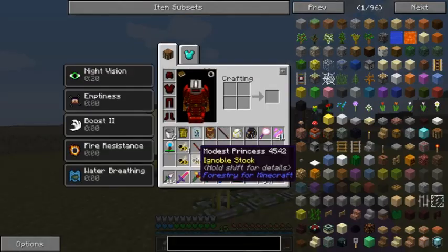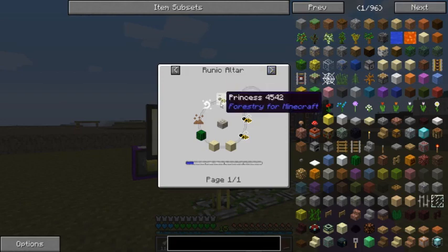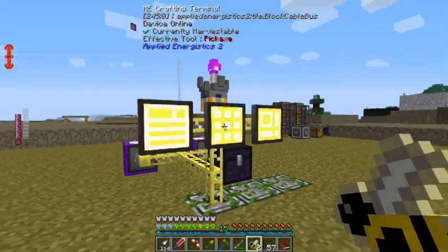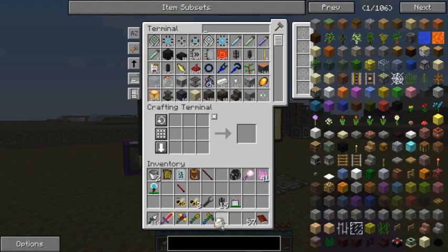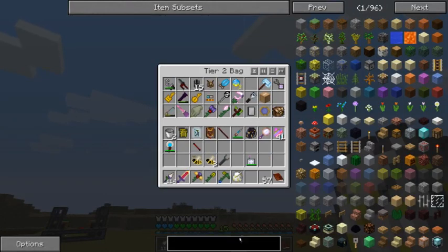I don't think it should matter. But there is a way in this pack to make ignoble princesses pristine. Normally there isn't, but there is a special Botania flower — one of them, there's a couple of them.